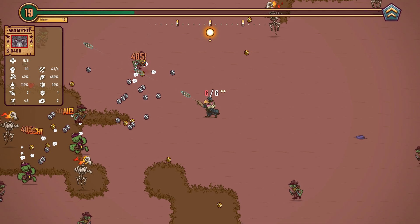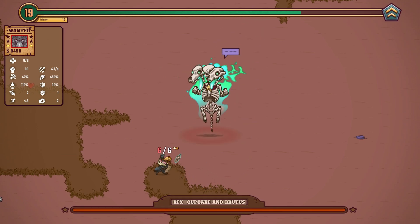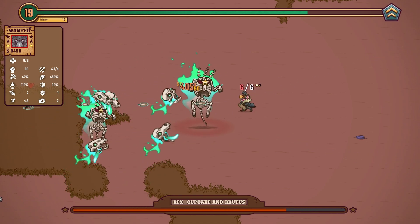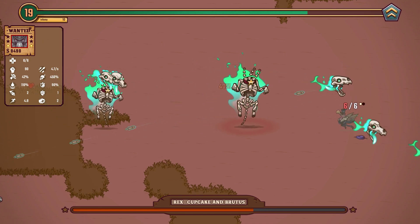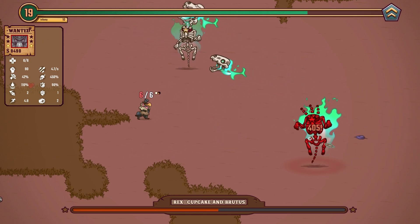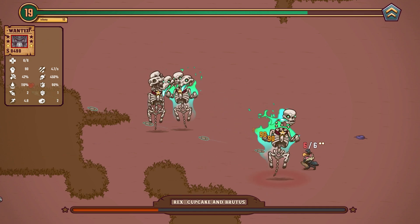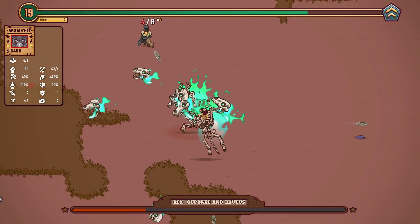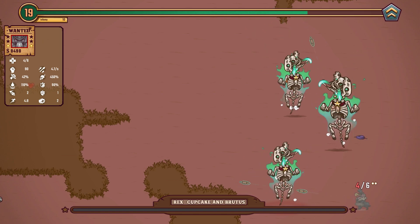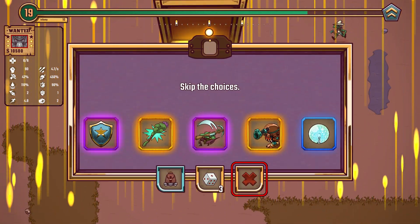We might get another upgrade here. We can pierce through if we line it up. We lined it up — nice. We get it done. And again, this is a chest — we can't take anything from this. We'll have to skip this. Feels bad to skip chests, honestly, but it is what it is.